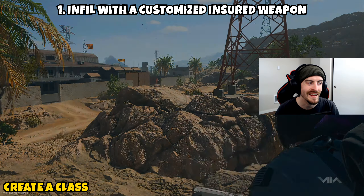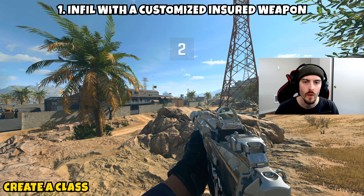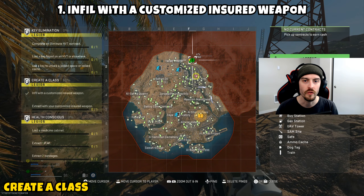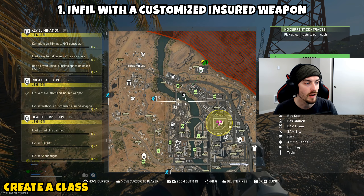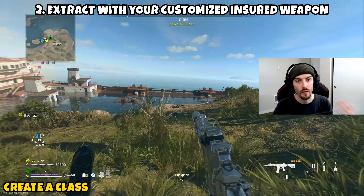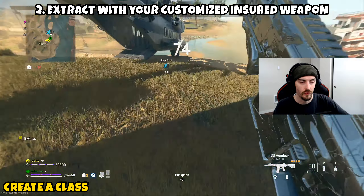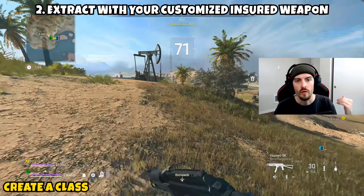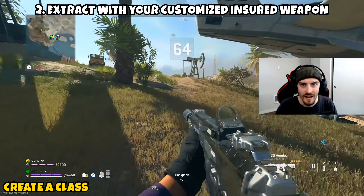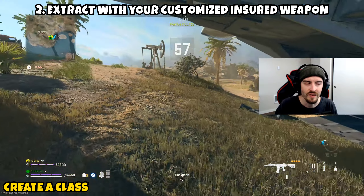Next up is 'Create a Class,' a two-parter. Part one asks you to infill with a customized insured weapon — select one of your insured weapon slots, put some great attachments on it, and infill. Part two asks you to extract with that same customized insured weapon. An easy way to check this off quickly is to spawn in, hit up a hostage rescue contract, complete it, and exfil — you can get this done in under five minutes.